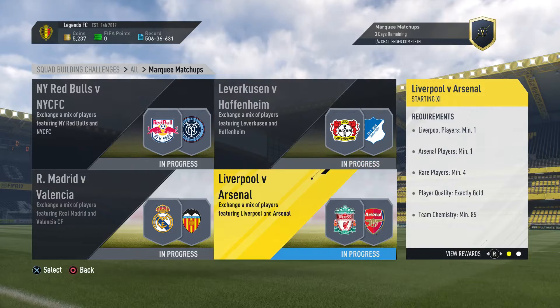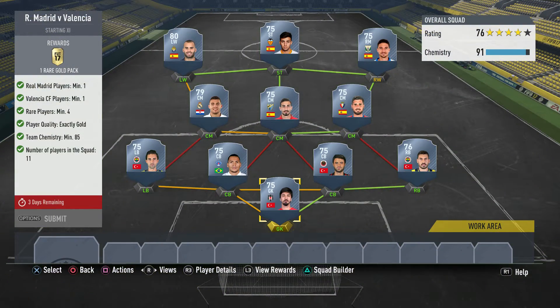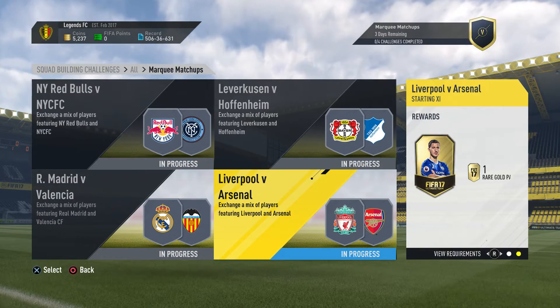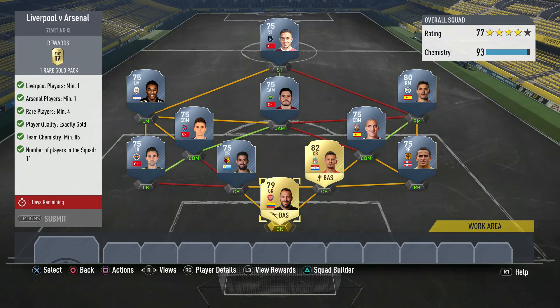Next up we have Real Madrid versus Valencia. Once again it's really easy - all you need is rare players, minimum of 4, exactly gold chemistry, 85. So I've gone with Jose Rodriguez - he's a rare - another rare, and Kovacic is a rare. Then I've just built a Super League team in the back. It's really easy to do, and you get 4 rare gold packs for completing all the marquee matchups, plus the team of the week player.